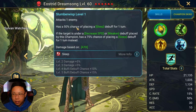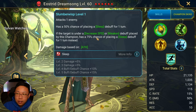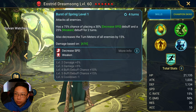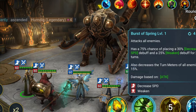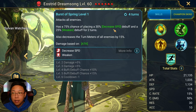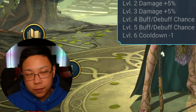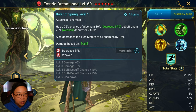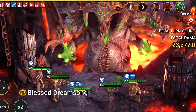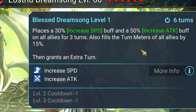Her A1 has a chance to place Sleep, and that chance is higher if Decreased Speed or Weaken has been placed on the enemy by her. Her A2 is an AoE — at 100% on a three-turn cooldown — that places Decreased Speed and Weaken, and also decreases the turn meter of all enemies by 15%. In most fights, you'll want to start with her A3, which places Increased Speed and Increased Attack on all allies for three turns, fills the turn meter, and grants an extra turn.